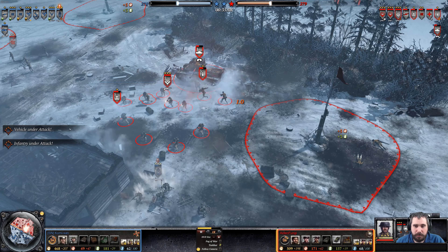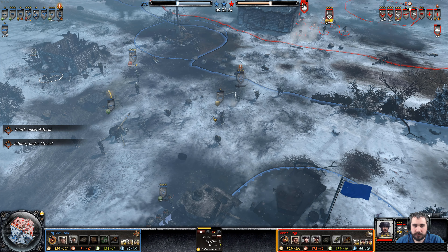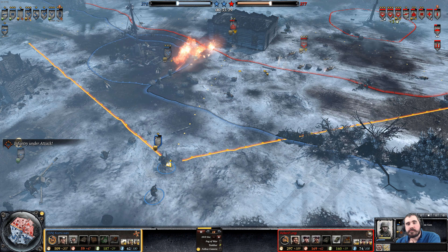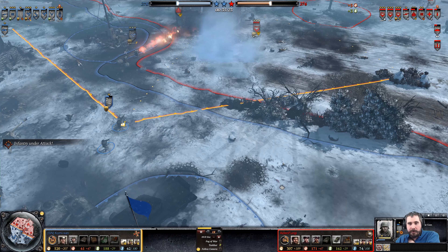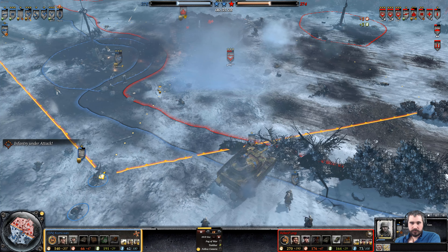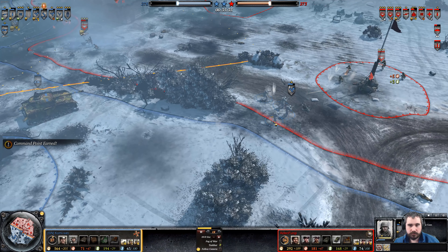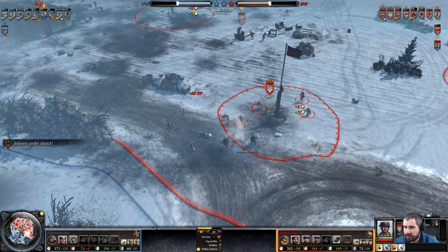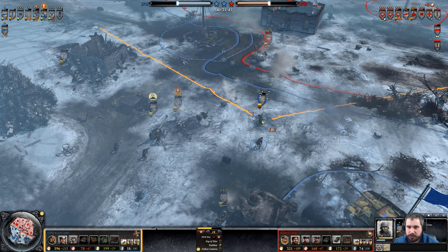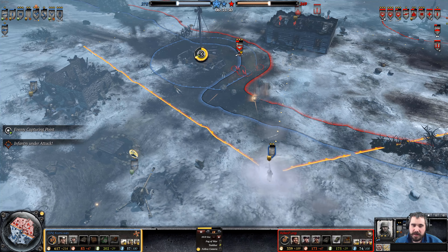Good hits onto the Comet tank. Throws out a bundle grenade on top of the mortar and does a full retreat. The mortar does not get de-crewed. That's going to be a dead Pioneer. White Phosphorus being thrown — no, regular frag. He can stick around and try to pin that squad.